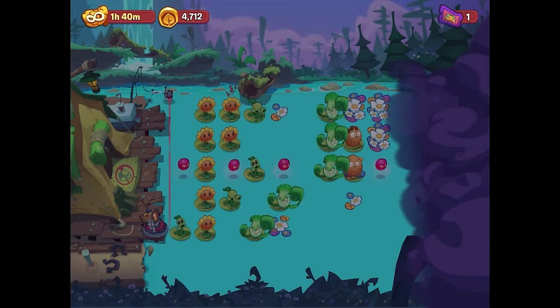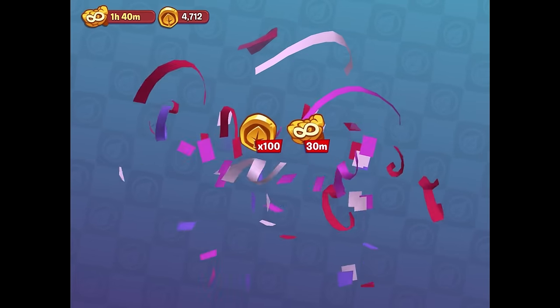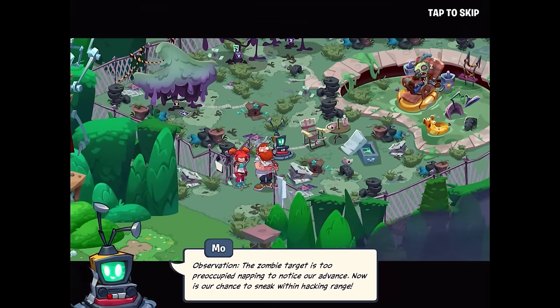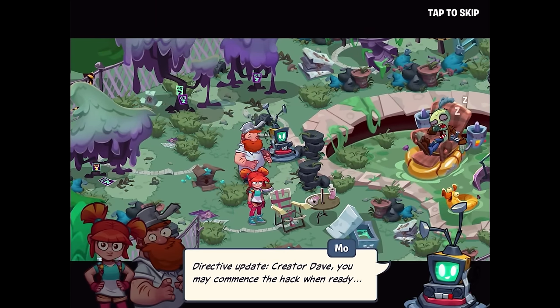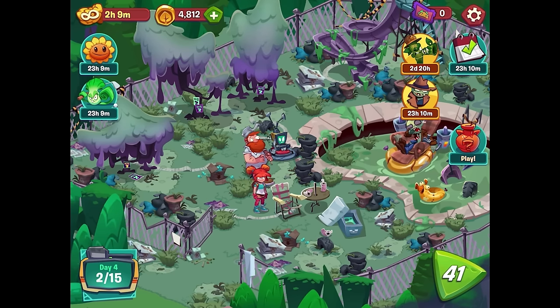Lunchtime event reward - 100 coins and 30 minutes of brain time, more brain time than I know what to do with. We spent our ticket to sneak up on Tugboat. The zombie target is too preoccupied napping to notice our advance - now is our chance. Directive update: Crazy Dave, you may commence the hack when ready. We played a level, walked 15 paces over to the other side of the pool - not much happened. Before the next level there's a vase breaker.